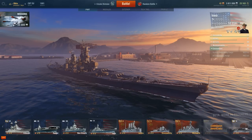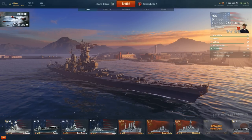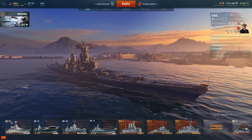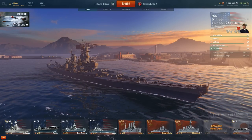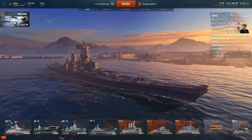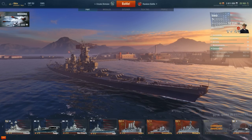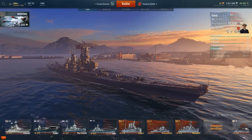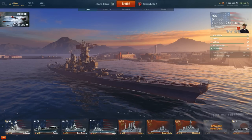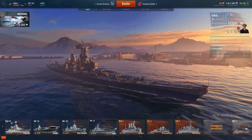The last stat is concealment, scoring 23 out of 100. Surface detectability range is 16.2 kilometers and air detectability range is 14.2 kilometers — very good for a ship of this size and displacement. The Izumo scores only 7 out of 100 for concealment, with a surface range of 19.3 kilometers and air range of 15.7 kilometers. So the Iowa is better than the Izumo in concealment too.